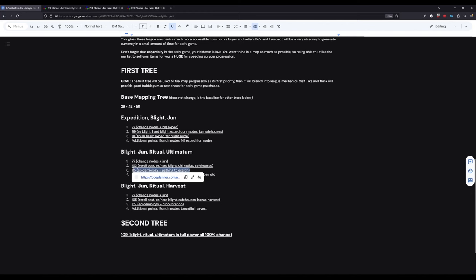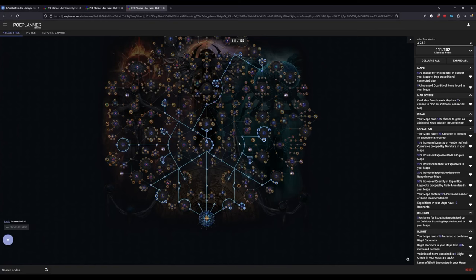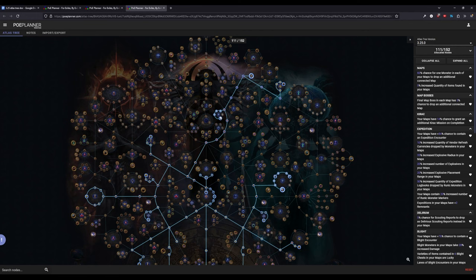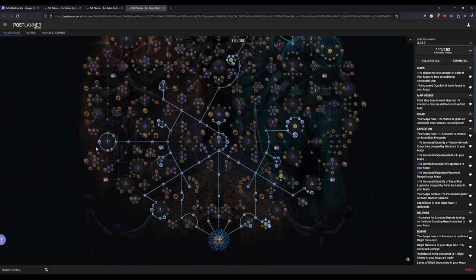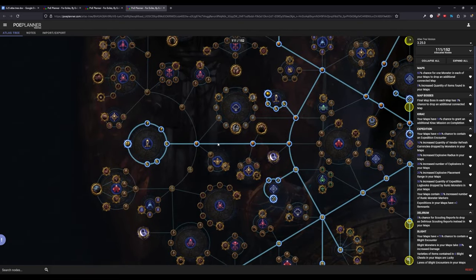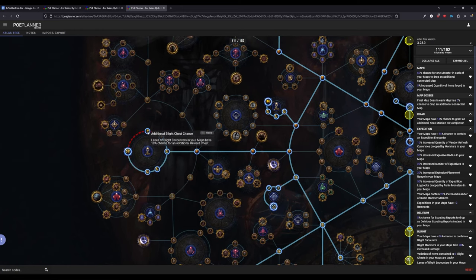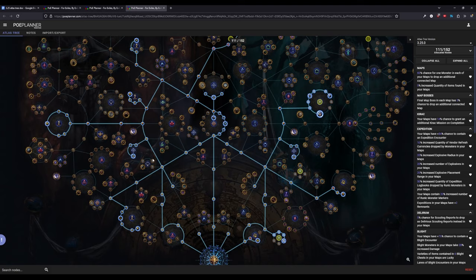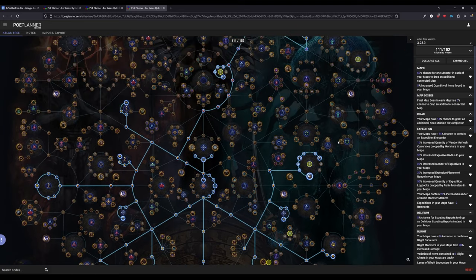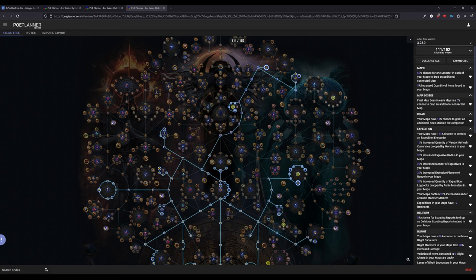For the final tree in this set, we mostly finish off Expedition and head over to Epidemiology on the left side. This entire cluster is going to be really good: blighted chests are lucky, extra chance to get more chests, and openable chests again. If you had to drop one of these points, it's probably the top one, though they're probably relatively close in actual profit generation. This rounds out the starter of this tree, at roughly 90 actual Atlas completions.